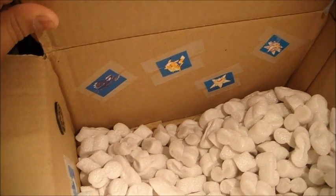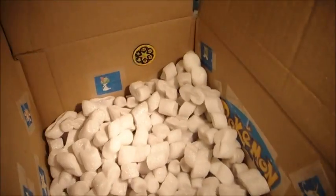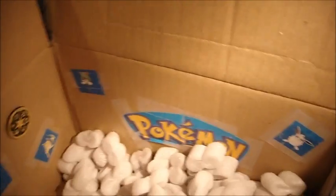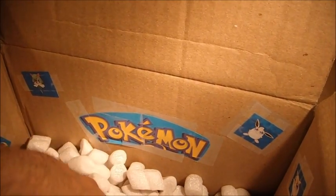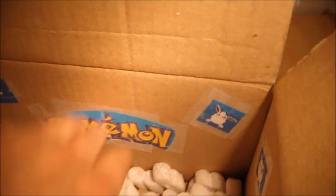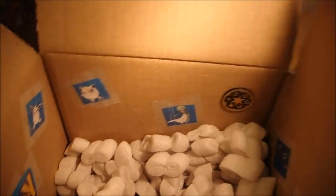There's stickers and stuff in there - a Kyogre, Pikachu, Staryu sticker. There's a random coin, a Ralts piece, a Raichu, a Kalea, a Wigglytuff and a Pokemon logo, a Raichu, a Jigglypuff, a Gardevoir and another coin as well. It's a pretty cool box, I like it.